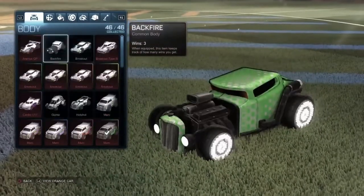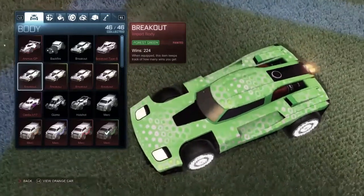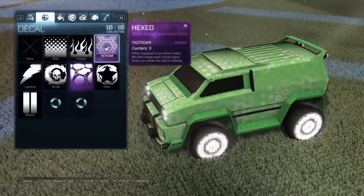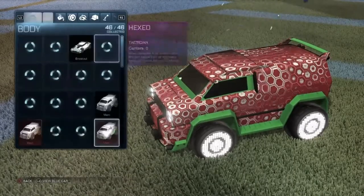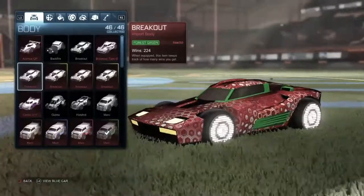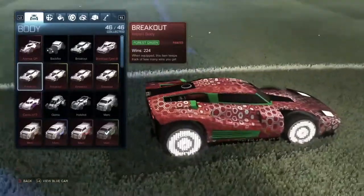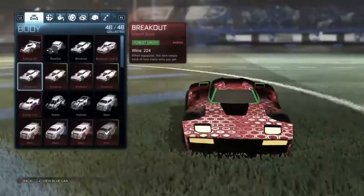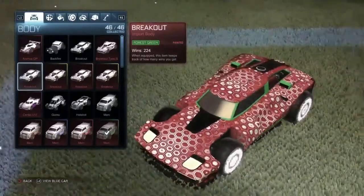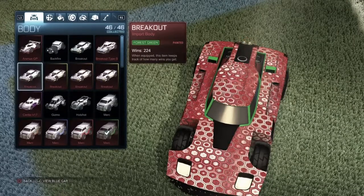I'll go through all the other cars I got. So I got these Breakouts — it's hard to tell but it's Forest Green. I'll go to the red car so you can tell it's Forest Green. It's not as vibrant, which is why I don't like it too much. There's not much green — they could have done a better job. Like the little black stripe down the middle, they could have made that green.